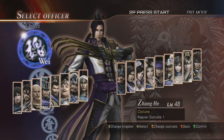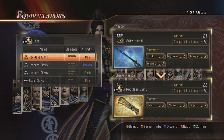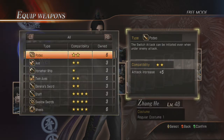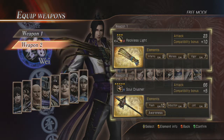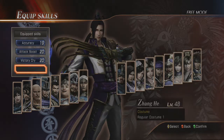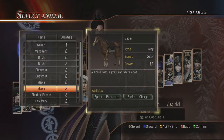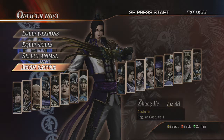Zheng He is right here. The claws are called Reckless Light - what a wonderful name. Halberd, okay we're going to equip skills here: accuracy tag boost. I don't know what brought on this random accent. We're going to go ahead and pick up a red hare because we don't have one on the horse.